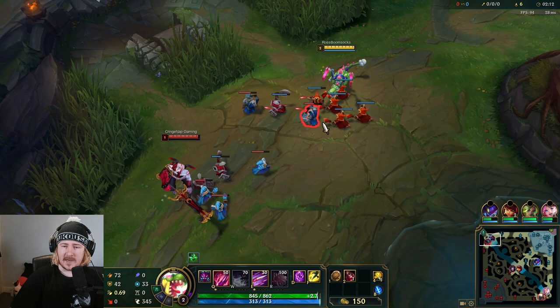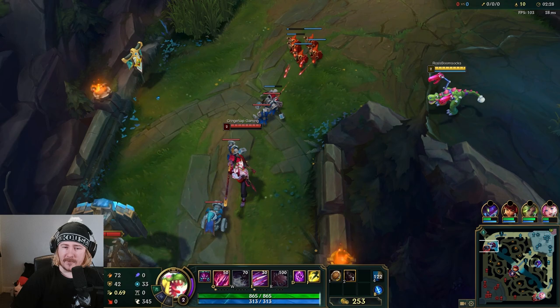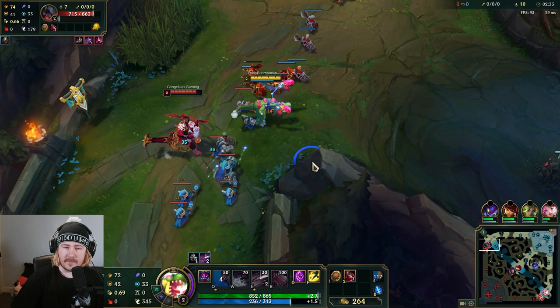That being said, I do play with the same Zac skin every time, and it's base Zac with bubblegum pink so I can pretend I'm like Majin Buu or something. It's been a while since I played Cho'Gath. Last time I played Cho'Gath I think I was actually playing ranked and I was just struggling to hit an ability. It was actually mental.